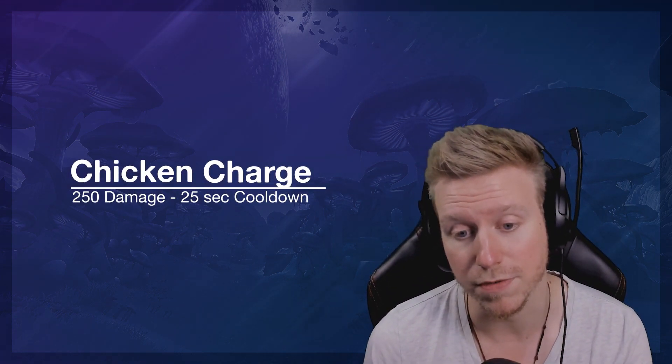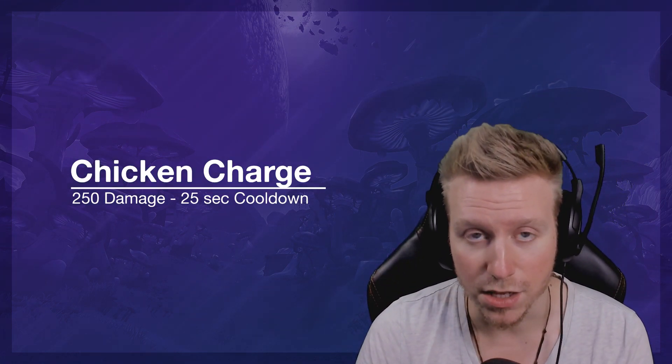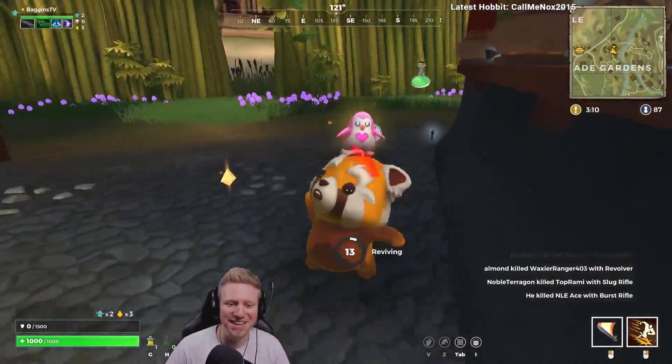I play on PC and a lot of this video will be geared towards PC, but you guys know what buttons to press on controller — I think it's probably left trigger and right trigger. With left click you can peck people, right click you can use the chicken charge. It functions as a damage ability dealing 250 damage, or you can use it to quickly maneuver out of the way. Chickens also now have the ability to double jump.